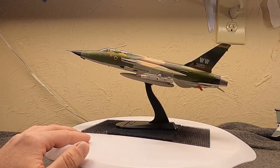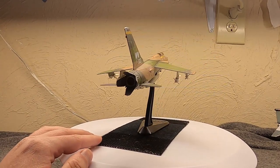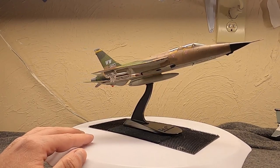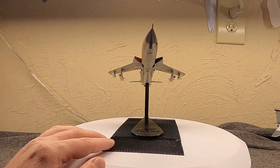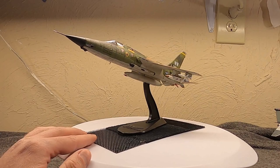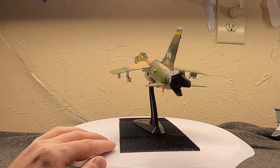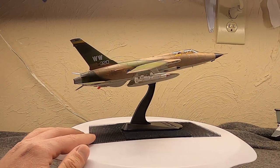We have the Republic F-105 Thunderchief, but specifically this is the F-105G, the Wild Weasel. Today we would pretty much call this a SEAD — Suppression of Enemy Air Defenses — aircraft, but when this flew in the 1960s that wasn't really a term; that's more of a modern term from the 80s and 90s. Back then this was just a way to destroy some SAM sites and get rid of some SA-2s that were harassing the F-4s and the F-100s.